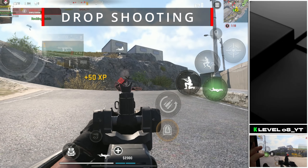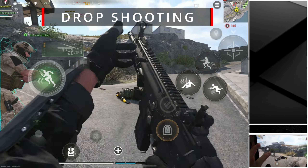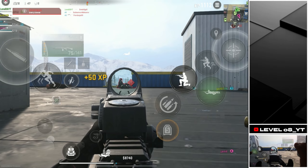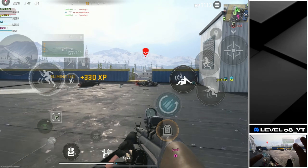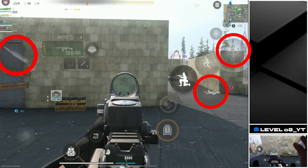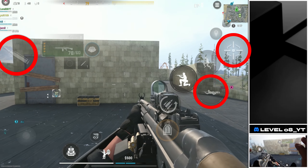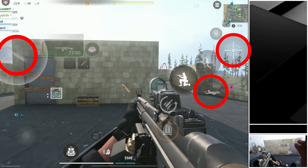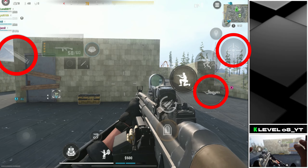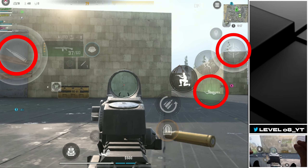Dropshooting. In Warzone Mobile, dropshooting is a tactical move where a player transitions from a standing position directly into a prone position while shooting at the enemy. This technique is designed to surprise opponents and reduce your hitbox, making you a more challenging target to hit. While in ADS and shooting at the enemy, simply press the prone button to perform a dropshot. Due to the delay while ADSing, the best and most efficient dropshot should be done by hip-firing first, then quickly switching to ADS while pressing the prone button. This method maximizes efficiency and response time.